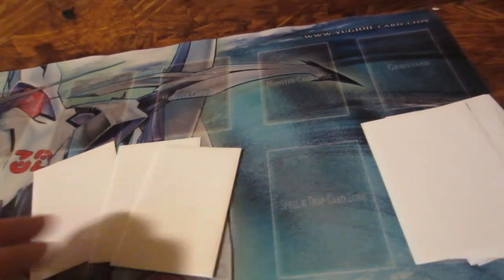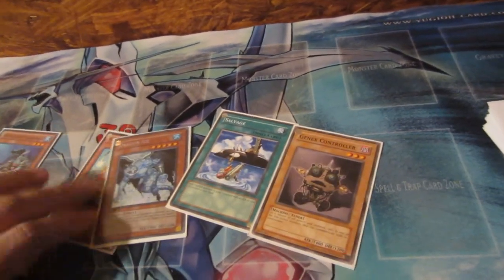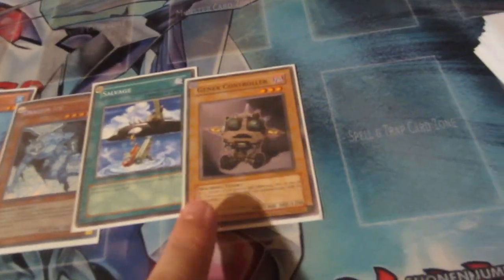I'm going to draw the starting hand. Each player will start with five cards. We may look at them while our opponent is going first. So we're just going to place them out so you can see.